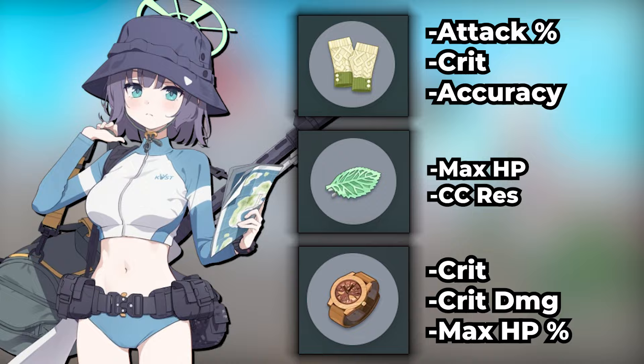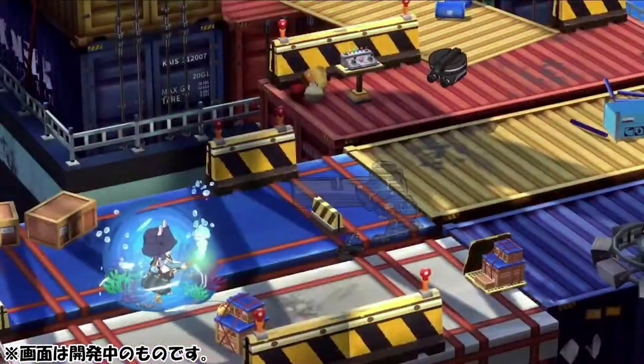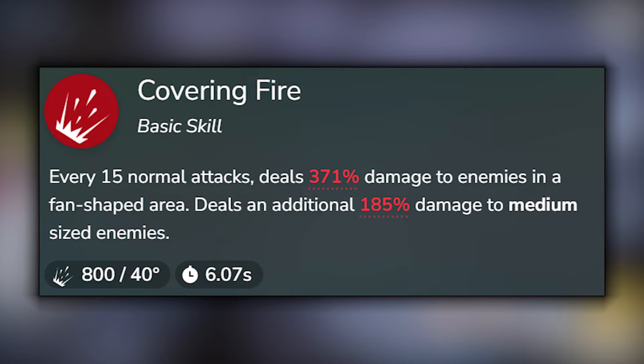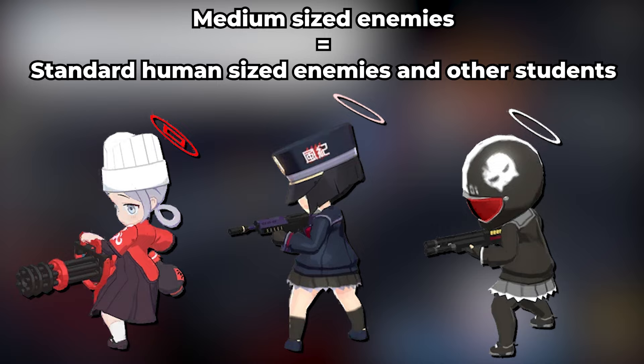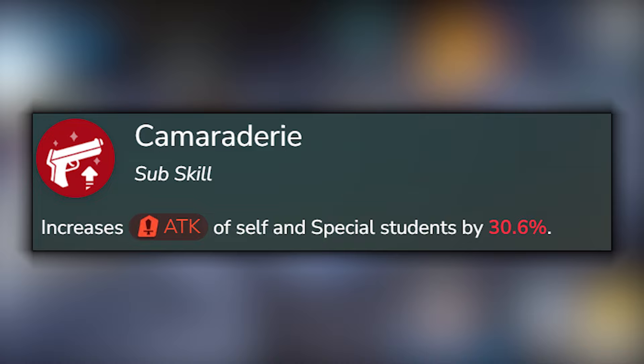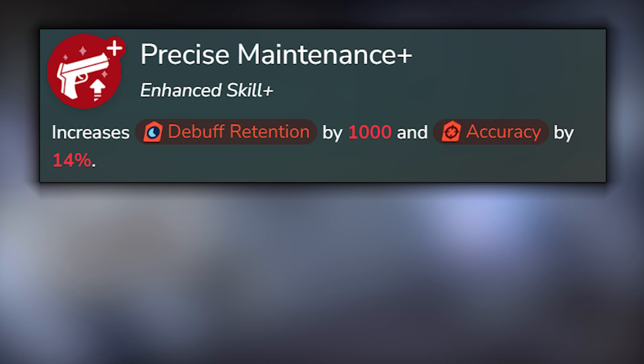Looking at her skills, Swimsuit Saki's 4-cost EX deals damage to a single enemy while decreasing their defense, attack, and crit resistance for 50 seconds. With her basic skill, she deals damage to enemies in a fan-shaped area every 15 normal attacks, with additional damage dealt against medium-sized enemies. Her enhanced skill increases her accuracy. Her sub-skill is quite unique, as it increases both hers and your team's special student's attack — however, it doesn't work if your special unit is a healer or buffer, and it has to be an offensive special student like Mashiro or Hibiki. At UA40, her enhanced skill plus also gives her increased debuff duration, meaning the debuffs she applies last longer. At UA50, her combat power indoors improves to SS, just like Swimsuit Miyako.